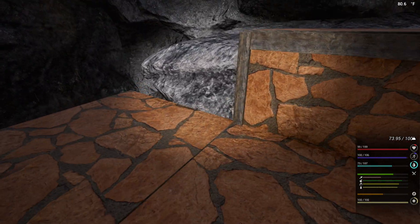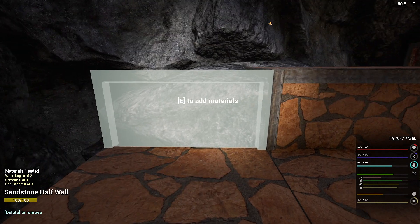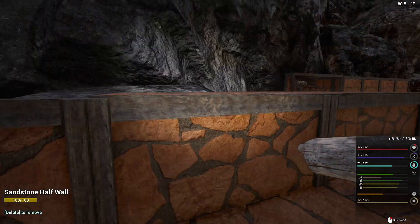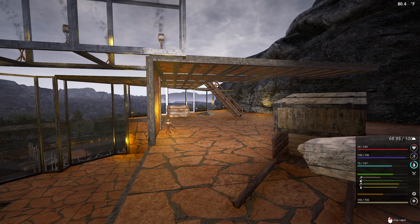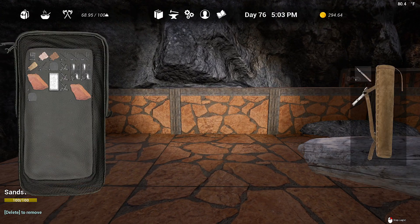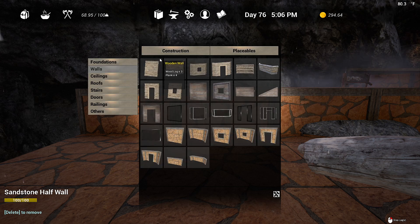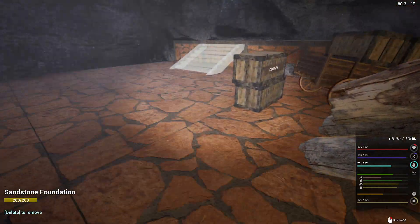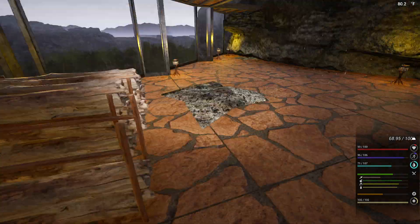Yeah, we should probably think about putting some walls in here. We're gonna want a half wall there. We're gonna need some logs — keep up the good work, Mike. We're gonna want stairs here; I'm not sure quite how yet. I guess we're gonna have to go with a ramp. I didn't bring any planks up — although the plank maker should be over there. I gotta set it back in there.